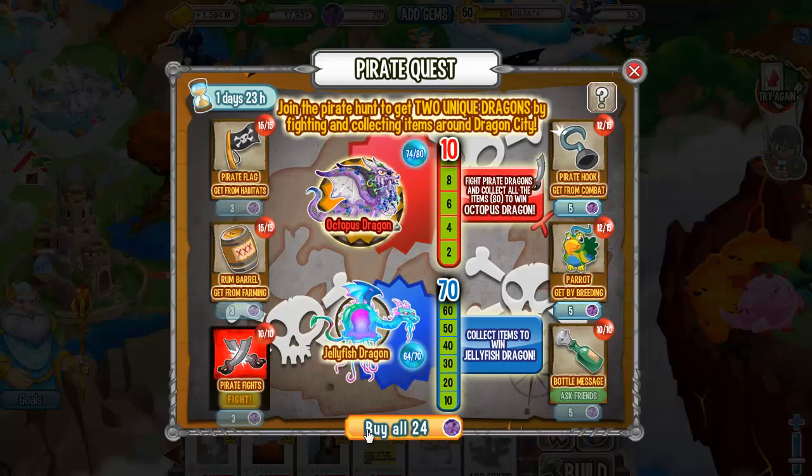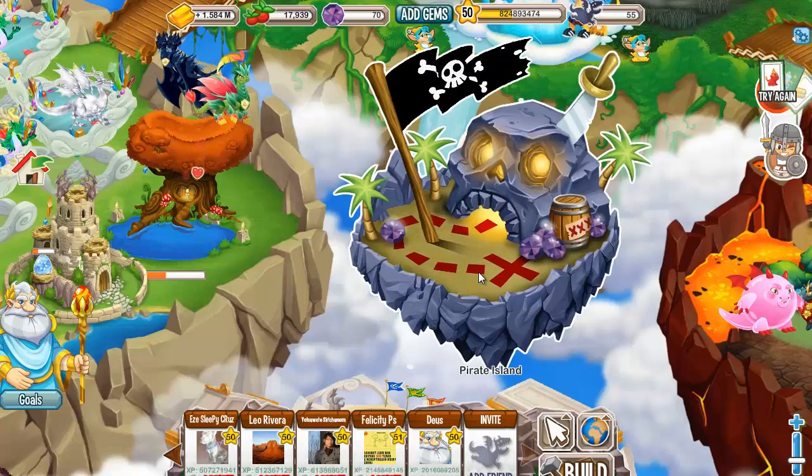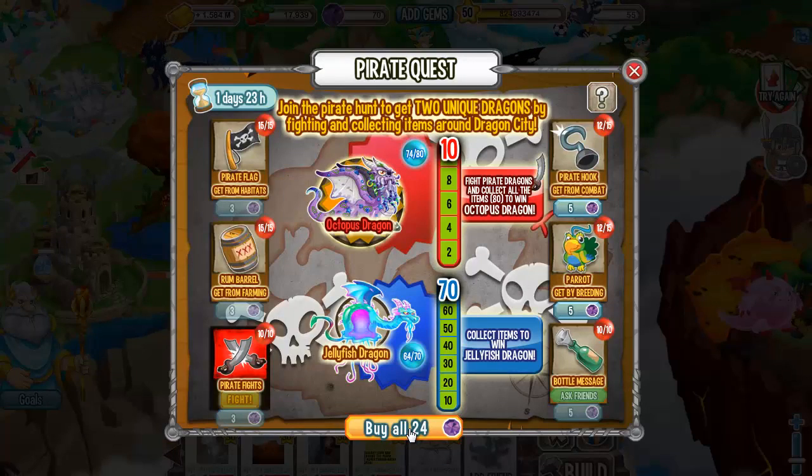We're not going to wait another 2 days, but we're going to buy these dragons for 24 gems. So let's do this and see how the eggs look like.